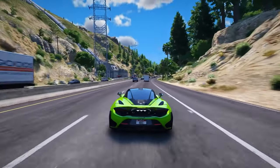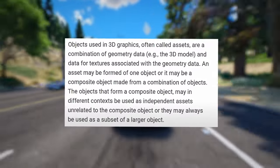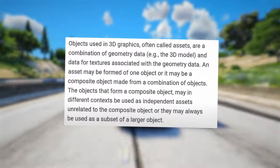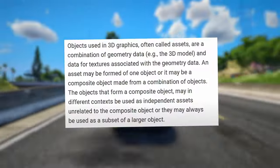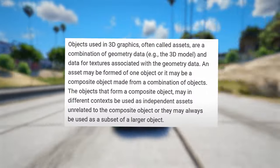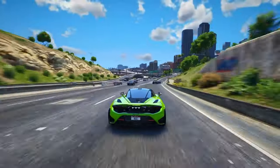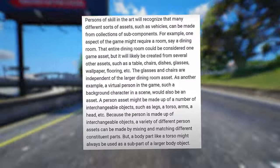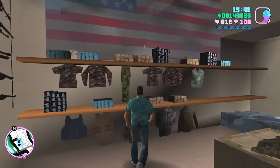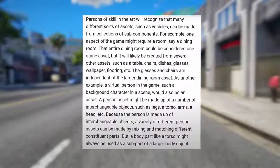The patent, titled 'System and Method for Game Object and Environment Generation,' takes a deep dive into the generation of building interiors and characters. The patent starts by providing an overview of how objects function within 3D spaces. Objects used in 3D graphics, often called assets, are a combination of geometry data — for example the 3D model — and data for textures associated with the geometry data. An asset may be formed of one object, or it may be a composite object made from a combination of objects. For example, one aspect of the game might require a dining room — that entire dining room could be considered one game asset, but will likely be created from several other assets such as a table, chairs, dishes, glasses, wallpaper, flooring, etc.